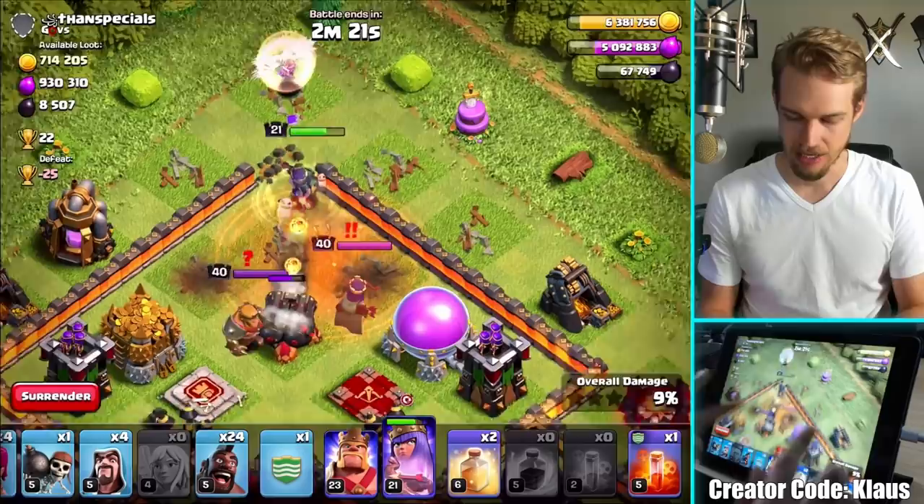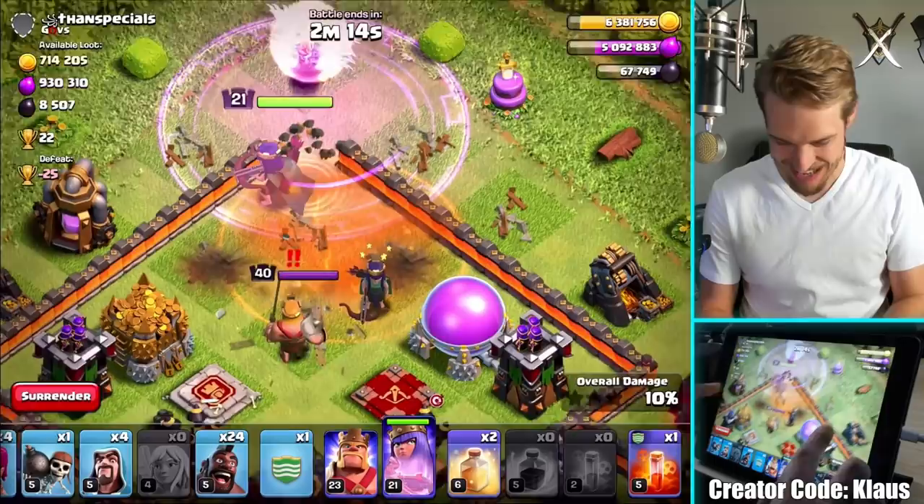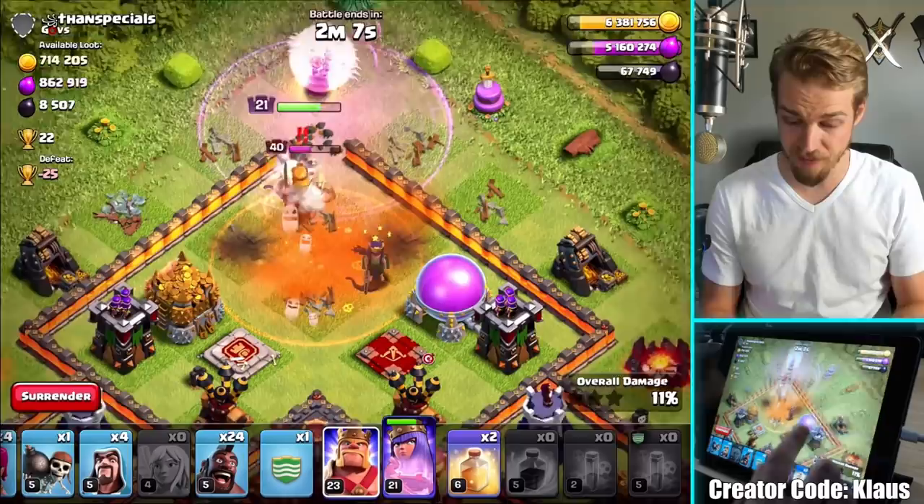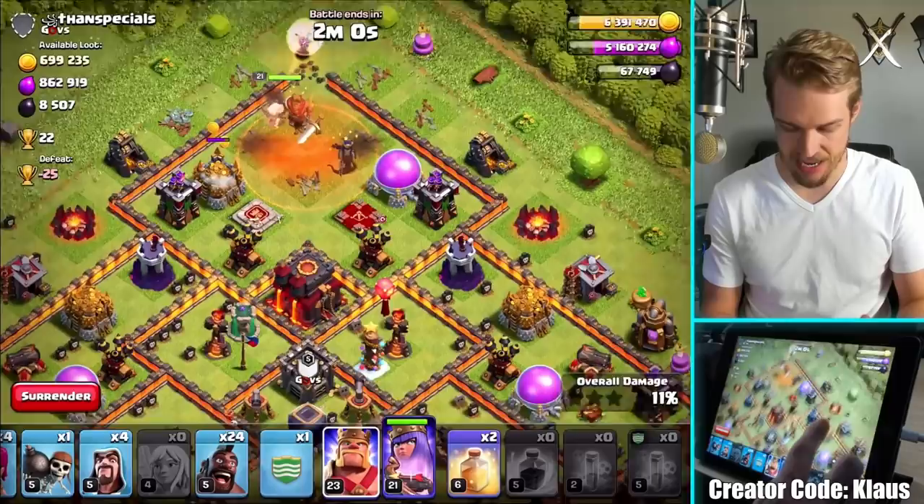Oh, I got it — yes! I might need another poison spell; this King is going to be brutal. Let's poison the King again. I forgot I didn't send my King in — actually, you know what, I can use my King to funnel. That'll be good. So the enemy heroes are dead.